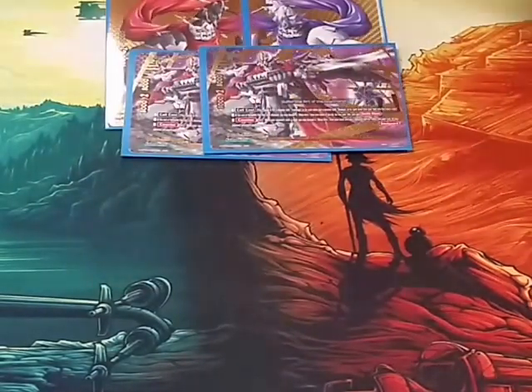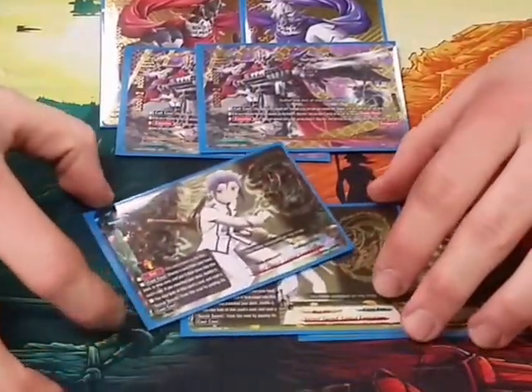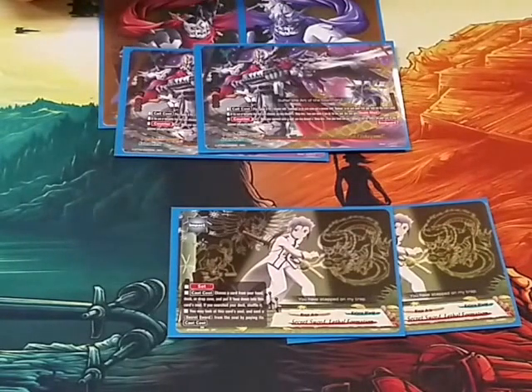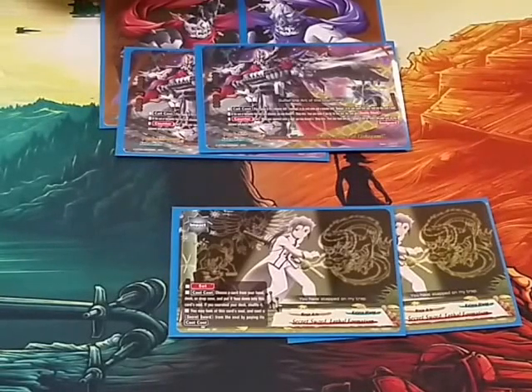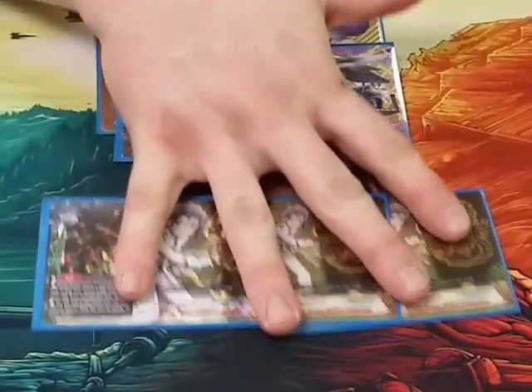Obviously, like I said earlier with Agent Ninja, we play the Secret Sword — we play three Secret Sword Lethal Formations. You guys probably know it's one of the oldest cards in the game. Set this card, cast cost — choose a card from your hand, deck, or drop zone and put it face down into this card's soul; if you search your deck, shuffle it. The ability is: you may look at this card's soul and cast the Secret Sword from the soul by paying its cast cost at any point in time. So we play three of those.